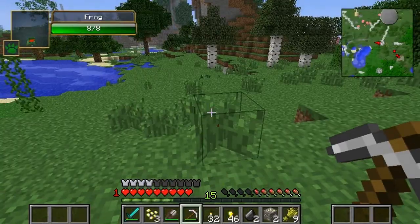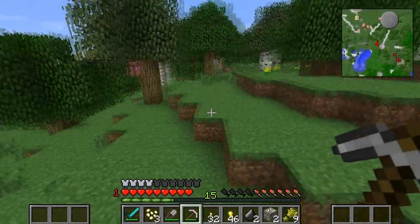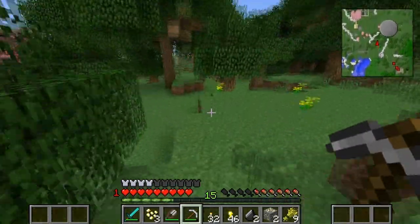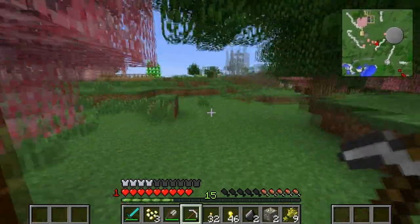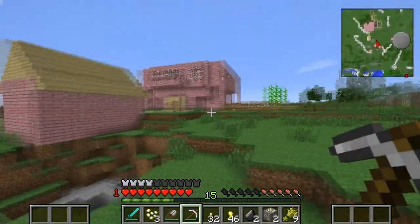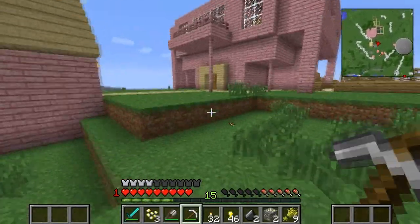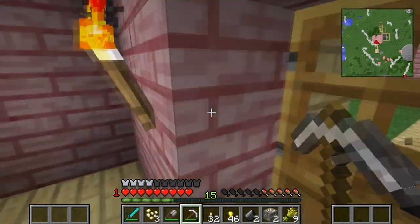Oh, froggies! Please don't blame me - I accidentally killed a froggie in the last episode. I felt terrible. I really did. He was on fire and I tried to put the fire out, but I actually killed him. But at least he died quickly and not burning to a crispy froggy state, which is good. But anyway, here's my lovely milkshake house - don't you love it? So let's go and sort out all the stuff I have.